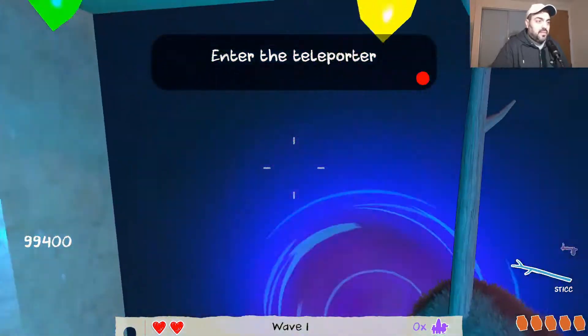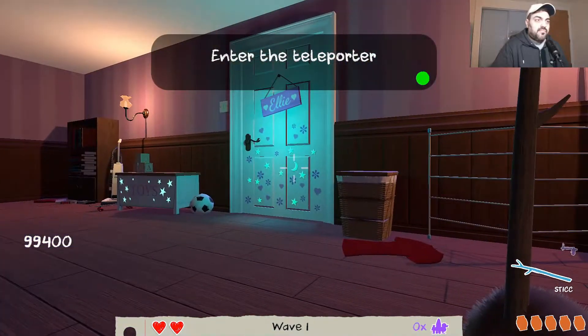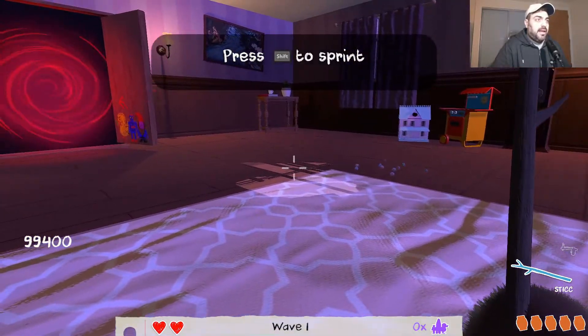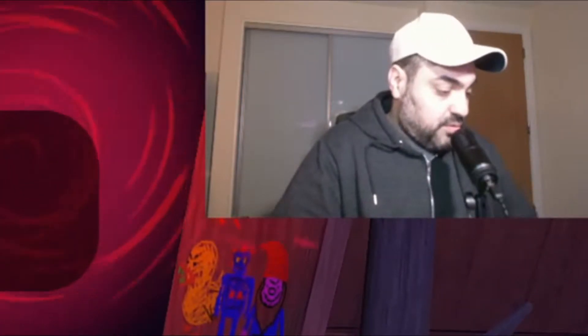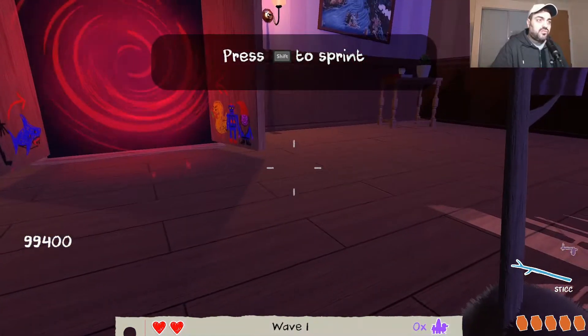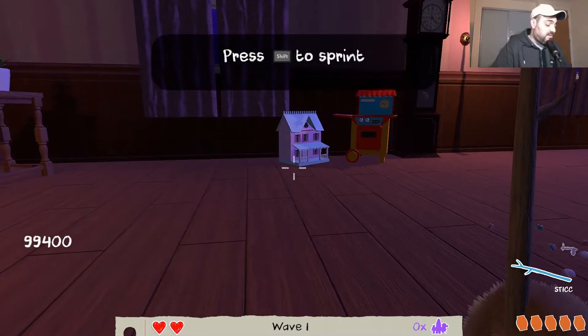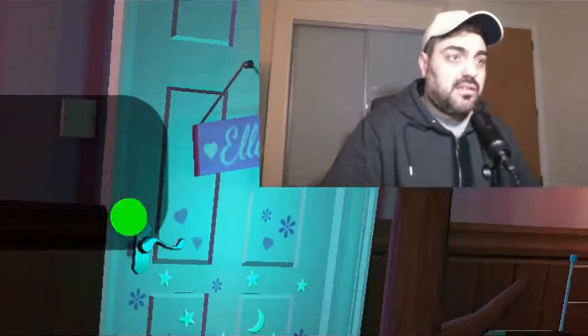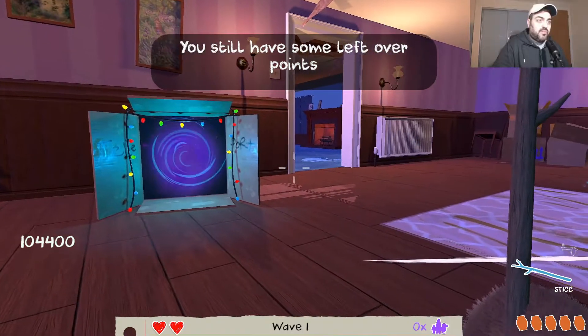I'm back to the same place. Press Shift to sprint - that's a bit difficult, you could have chosen Space Bar, it's easier. How do I press Shift and W? This is a bit tricky - it's doable but Space would have been much easier because you use the big finger.